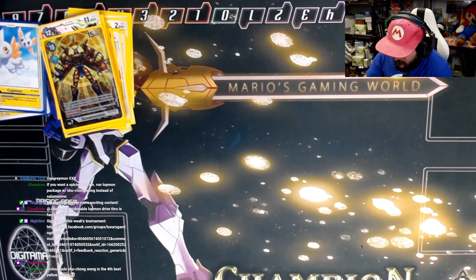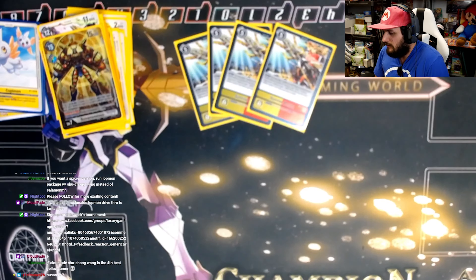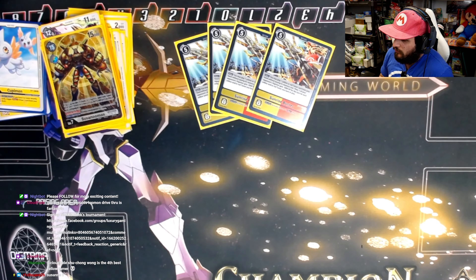Moving on to options: we're playing four copies of Sunrise Blaster. You play a yellow-red tamer when you activate it, then do 3,000 damage for every tamer — triggers on-plays, so it triggers TK. It's very powerful and adds to the main effect in security. Fully broken card — should probably be limited or something — but we play four of it.